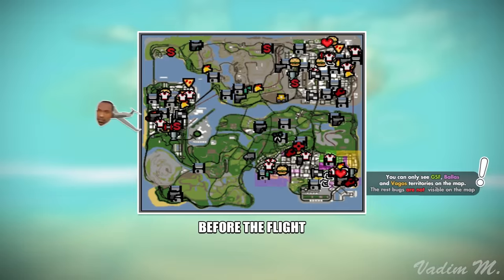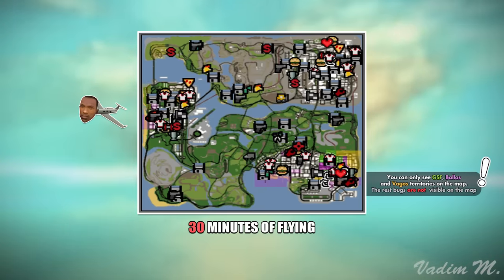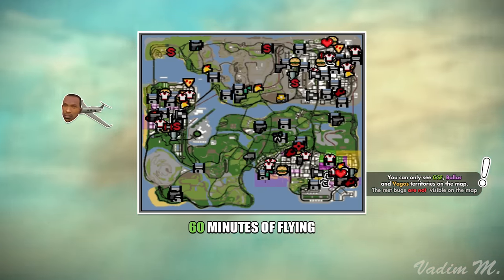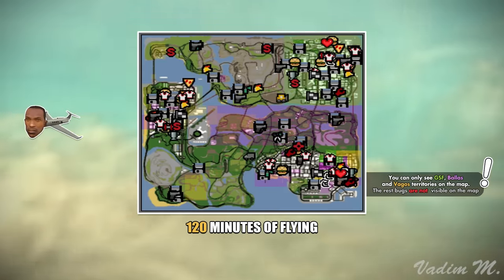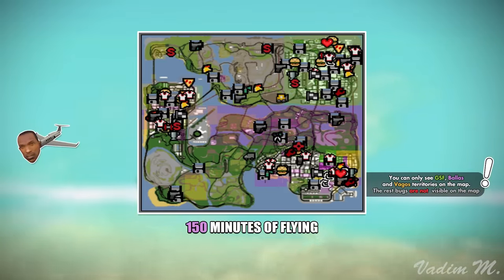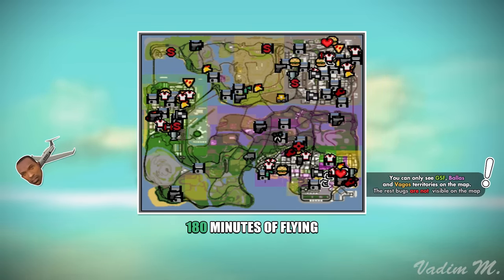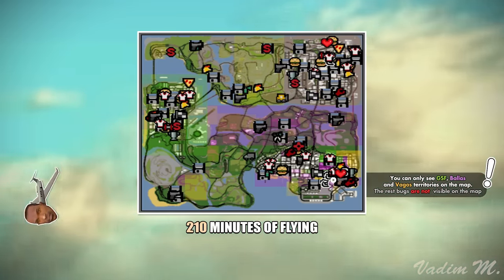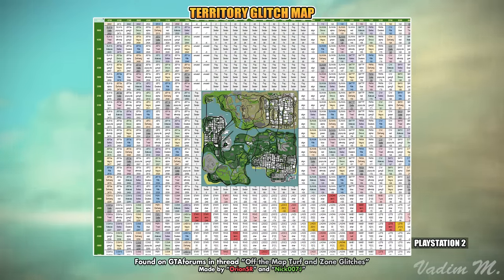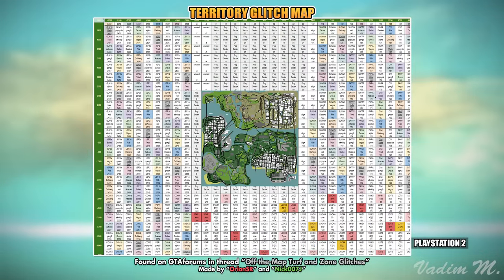You should understand one thing: the longer you fly towards the ocean, the more territories will become corrupted, and this is how your map might look after some time. But every single person who does this will get a different result because the bug heavily depends on the direction you're flying in. Two magnificent people, Orion SR and Nick007J, did some calculations and made a so-called territory glitch map for the PS2 version.